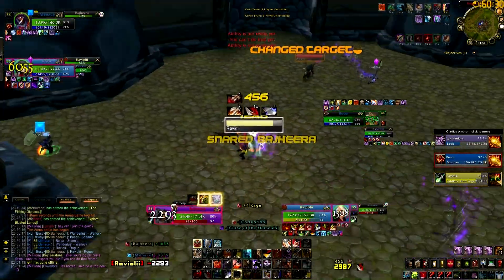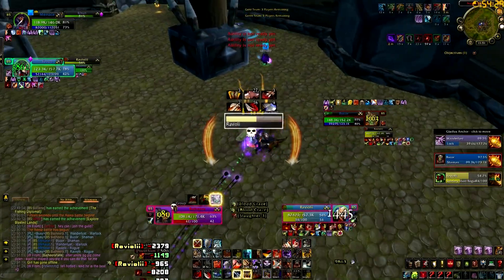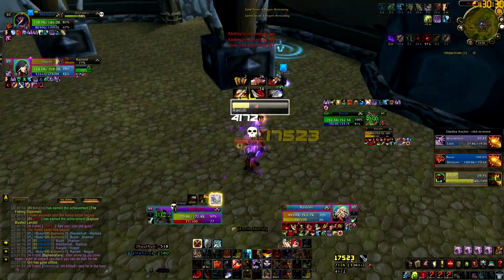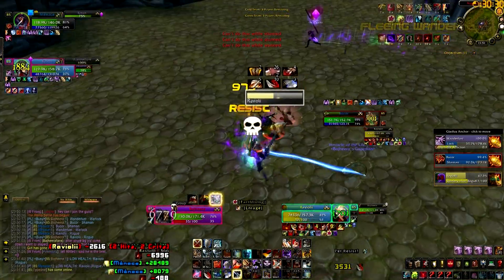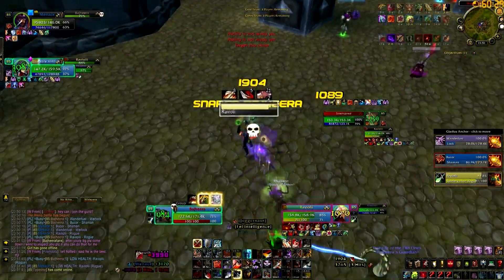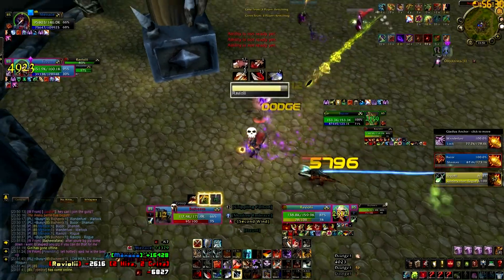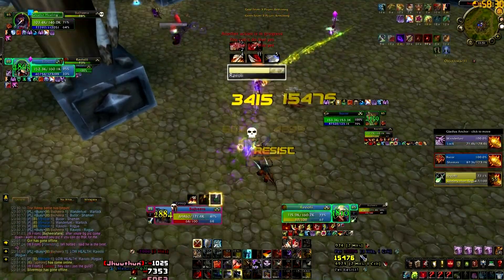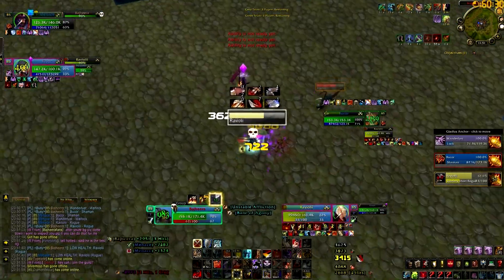In order to beat an RLS, they have to make a lot of mistakes and you have to play perfectly. That's one of the mistakes we get to capitalize on now. We still have defensive cooldowns for anything they can do to us. After they dropped the smoke bomb and I got out of it, we rooted the rogue, did a ton of damage to him, coiled him, and were able to make him pop his cloak of shadows. They had a little bit of a blunder by dropping a poor smoke bomb when I was on DR for stun, so we turned around and did a ton of damage to that rogue and made him use defensive cooldowns.